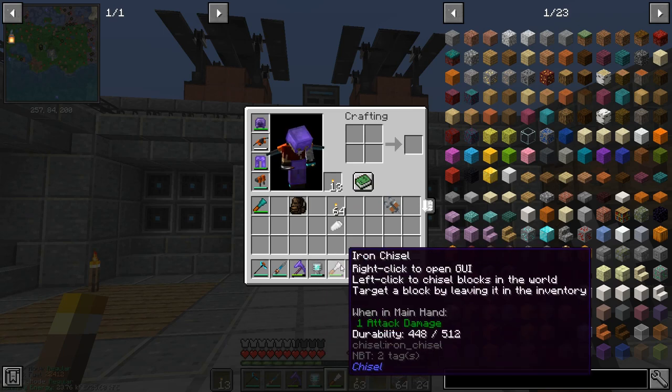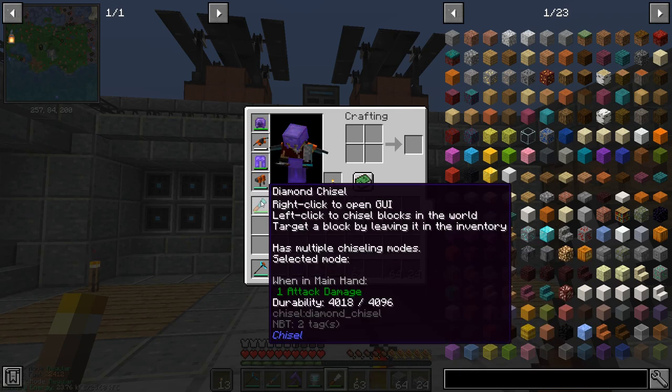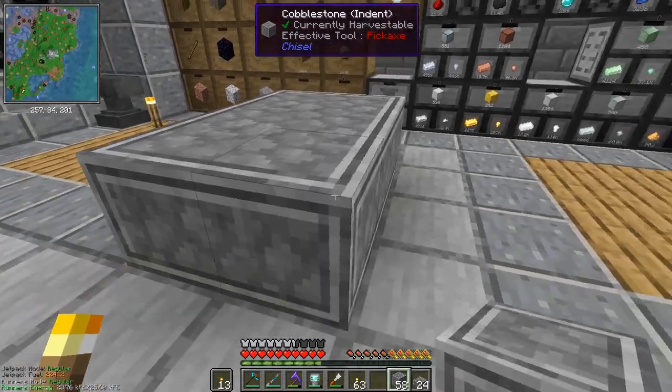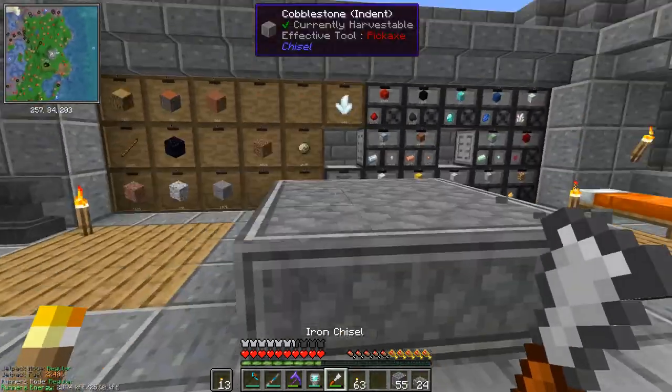All we need to do is find the one we like and click on it, and it'll give us a full stack of that. I'll go with the indent one — I quite like that one. As you can see, it does use durability — one per block — and we only have 500 total, so you can't do a lot with the iron one. The diamond one has a lot more — 496 uses on a full one. These are all connected textures as well, so they look really cool, and remember this is just cobblestone, which is absolutely brilliant.